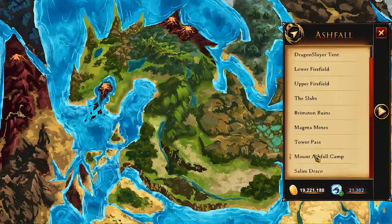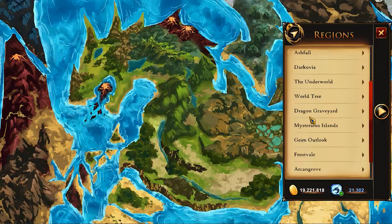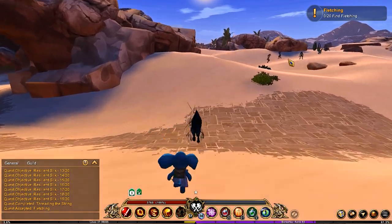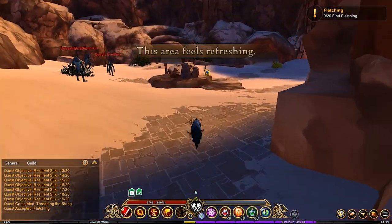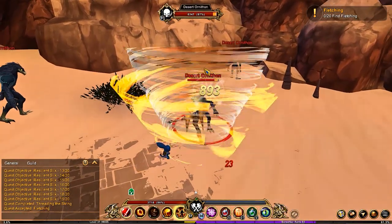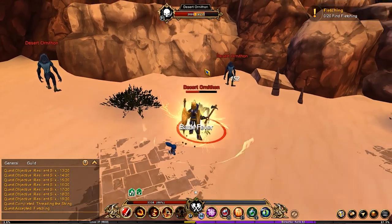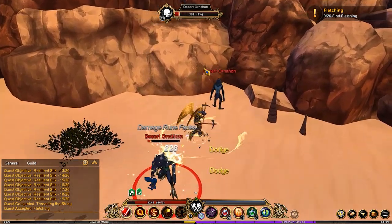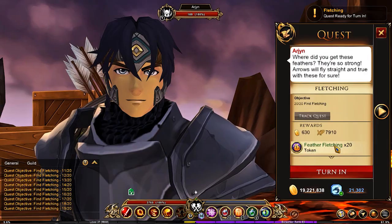Going back to Mount Ashfall camp, we can turn this in. Now we need some fletching — we're off to the Sand Sea Desert, looking for ravens. You've got some right there, and there are also some right in this area. In this area you don't take damage from the desert heat, so it's a bit better to fight here. Then head back to Ashfall and turn that one in.